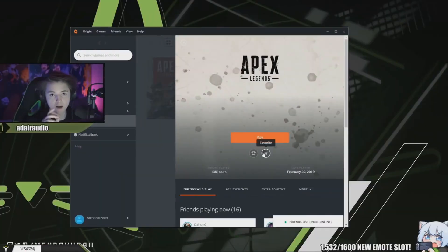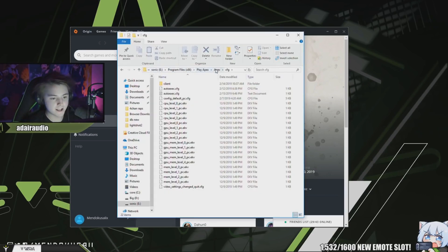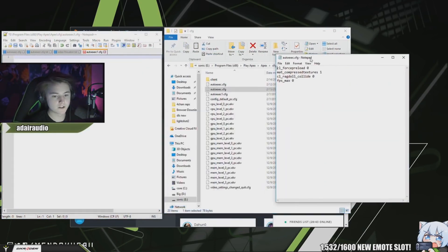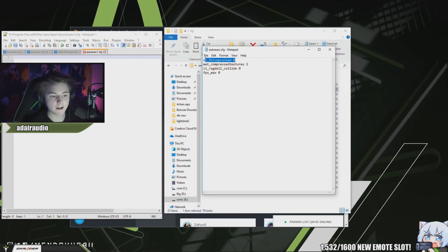I'll show you how I set up my auto execute, uncap my FPS, and all my performance-based commands. Go to your program files, Play Apex, Apex, and the cfg folder. You'll have a file called config_default_pc.cfg. Copy and paste it, rename it to autoexec. Open it with Notepad or Notepad++. Remove all the existing content. The commands I use are: cl_forcepreload 0, fps_max 0 which uncaps your FPS, ragdoll_collide, and mat_compressedtextures 1.